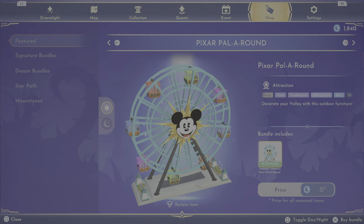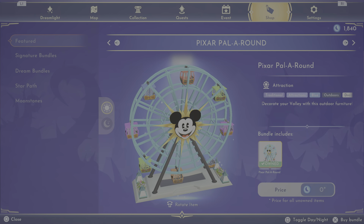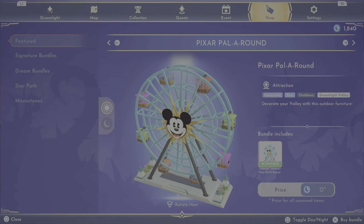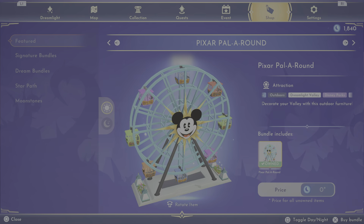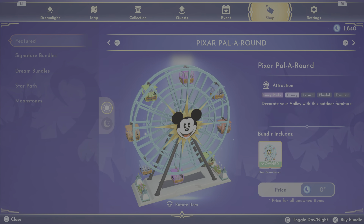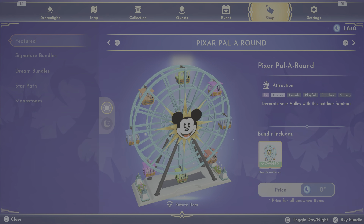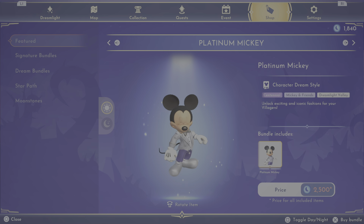This is in the premium shop this week — so if you weren't able to do the Dream Parks star path with all the rides last year, you can now get this and it is beautiful. We also have the Centennial Platinum Mickey, which is cute.